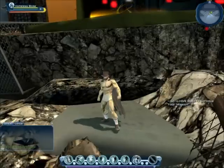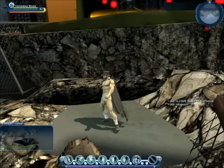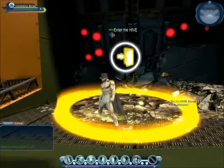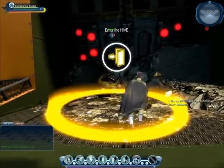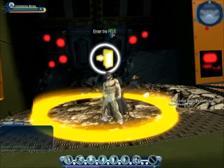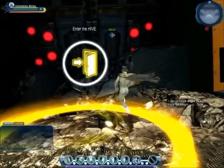Right now I have a quest or a mission to go into the Hive base to continue, which is right here. You can find your bases, or your mission zones, solo dungeons, whatever you want to call them, by looking for these yellow rings.